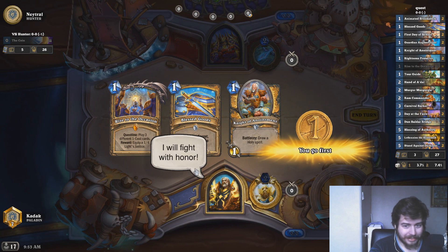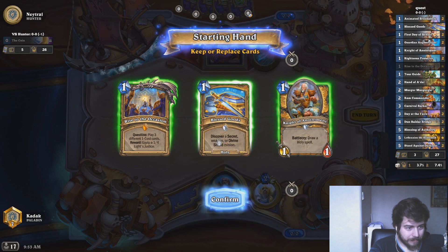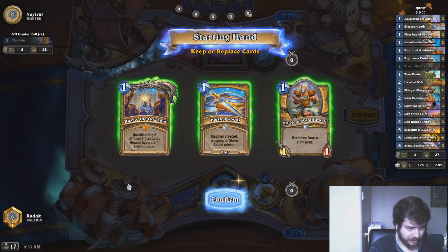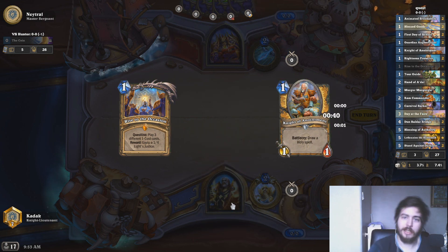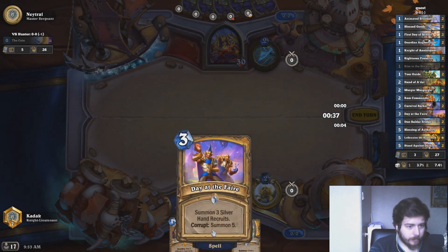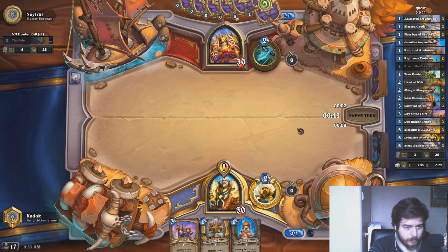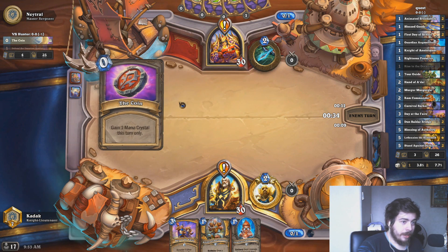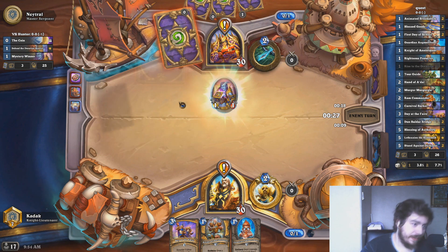Hunter — probably face hunter. Not really sure if that's good or bad for me. What I actually want to mulligan: obviously I keep the quest, and in general keep on-curve low cost cards. I would just mulligan everything else. The Quest Hunter was — and is — very popular in wild. I've been playing that as well, very very strong.